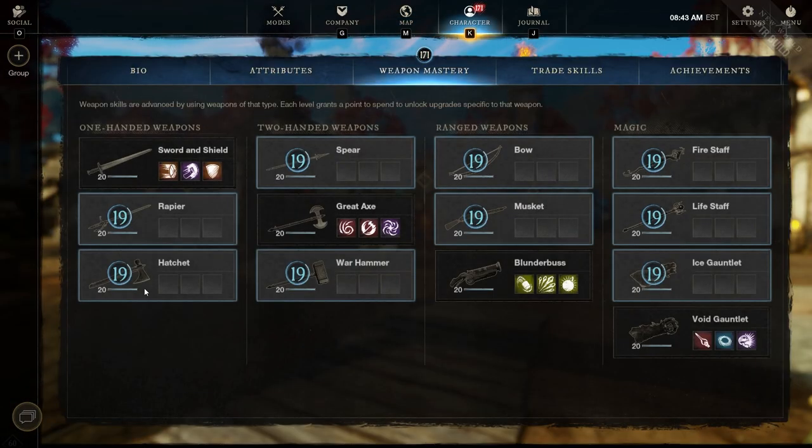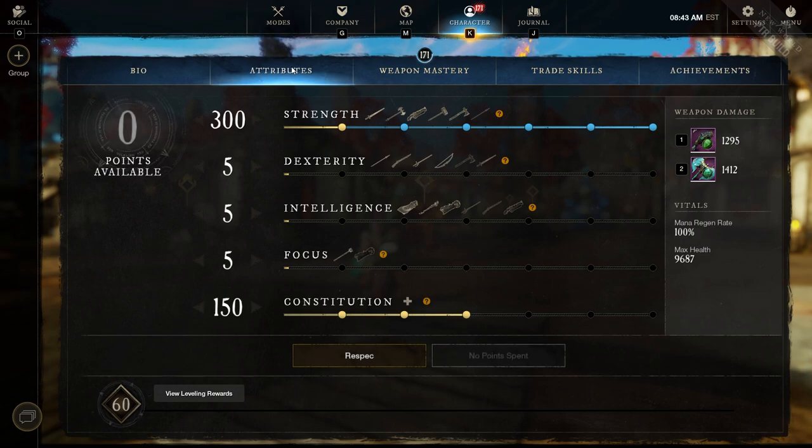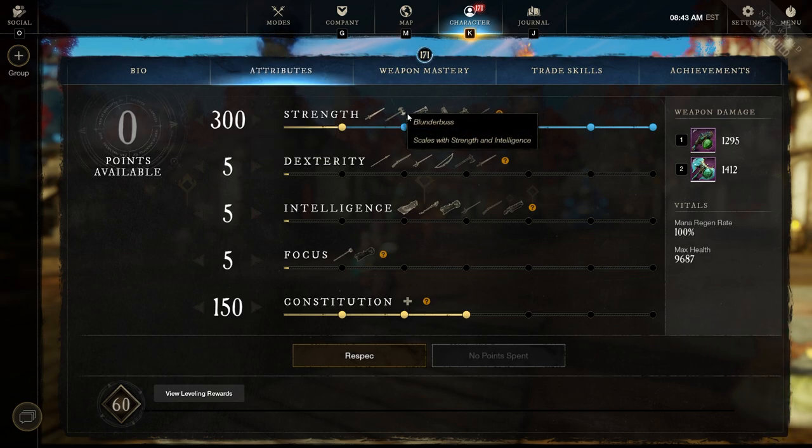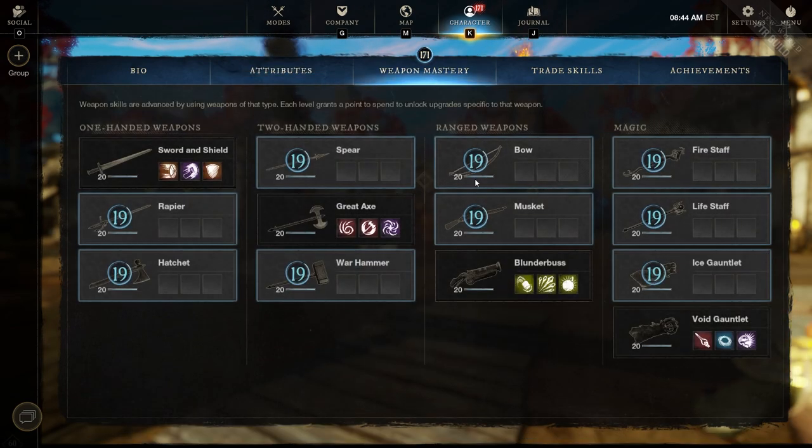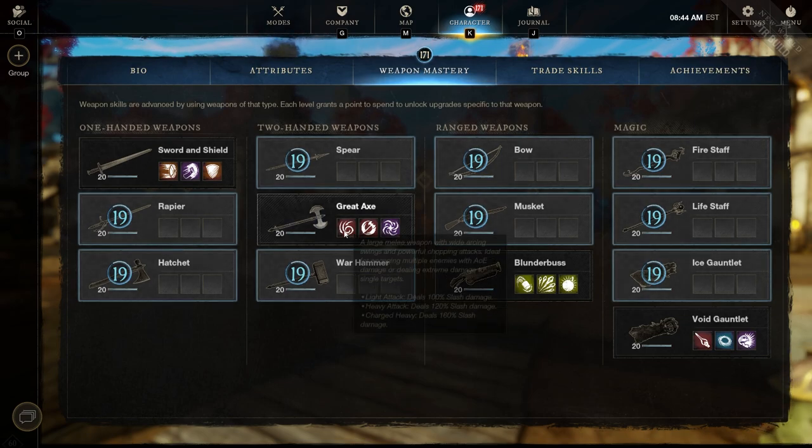First and foremost, let's pull up our attributes stats page. Right now I'm rocking 300 Strength and 150 Constitution — the Constitution is to help my survivability. Blunderbuss itself scales off Strength and also Intelligence, but I'm using Strength primarily, and the Great Axe also uses Strength. Constitution is just for survivability.